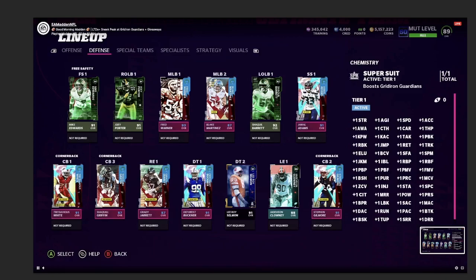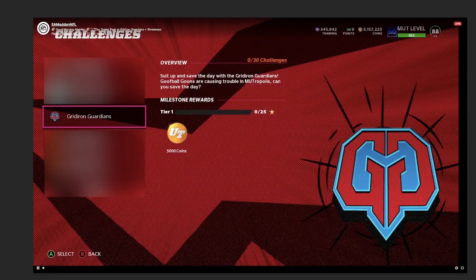You apply the super suit and get boosts across your entire team — for instance plus one strength, agility, and speed. Those are all the stats you get plus one on, which is a lot of plus ones. But if you're looking at a wide receiver, you care about catching, speed, and route running — all those other stat boosts don't really help. It doesn't make up for the lack of speed; improving kick power isn't gonna make me feel better about how slow a card is.